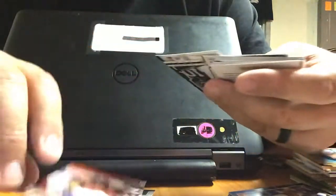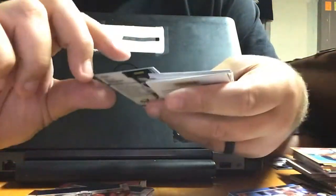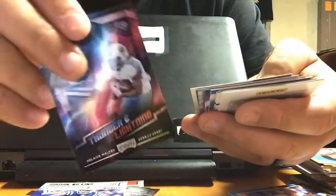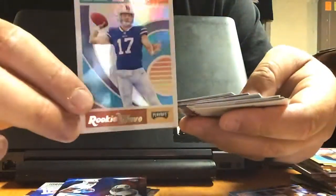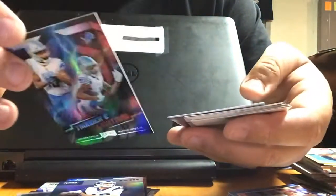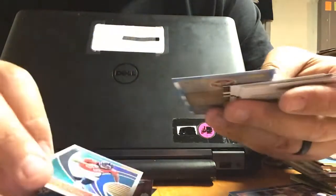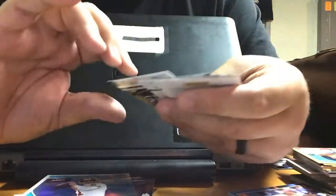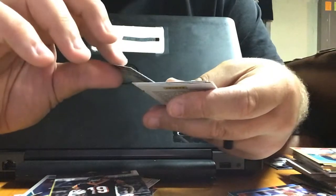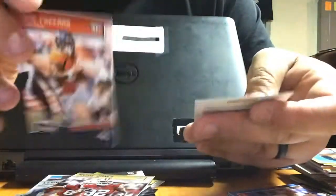James White, Jameis Winston, Sterling Shepard, Josh Doctson. Now let me get some of the kickoff parallels — Jalen Ramsey, Myles Garrett, Jermaine Kearse, Philip Rivers, Dallas Goedert. Jordan Wilkins, Delaney Walker, Derrick Henry Thunder Lightning, Josh Allen Rookie Wave, Jared Goff Air Commander. Got another Thunder and Lightning — Golden Tate, Marvin Jones, Bradley Chubb Rookie Wave, Alex Smith Air Commander, Aquib Talib, Auden Tate, Leighton Vander Esch, Hayden Hurst, Ricky Seals-Jones, and Royce Freeman.